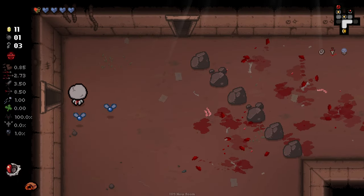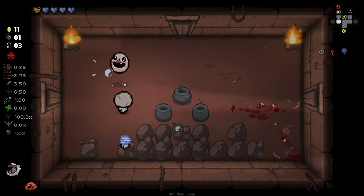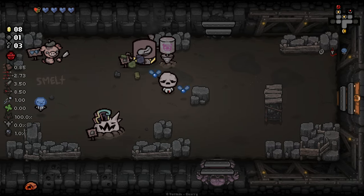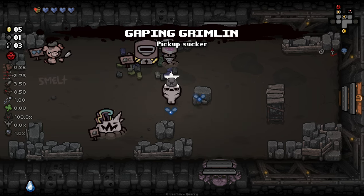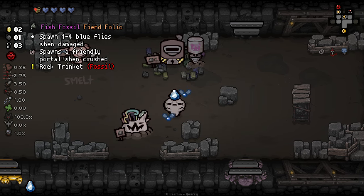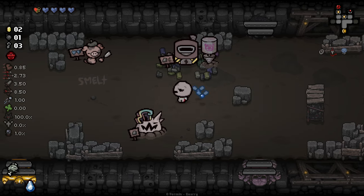And we get a half soul heart there for completing the room as well. We'll try and look for secret room on this floor if we can. We are going to lose our trinket if we're not careful here, so I might want to grind it up. I think we go back in here and we grind both of these for new trinkets, because both of them at the minute aren't doing anything for us. And we get: charms female enemies and occasionally fires freezing tears. And then we also got constantly sucks in pickups — also works when dropped. I think I'm going to re-roll that one. These guys never really float my goat.